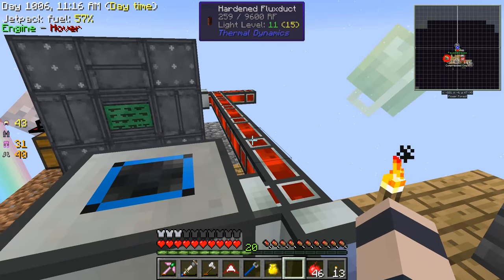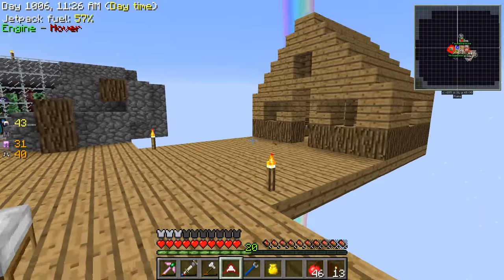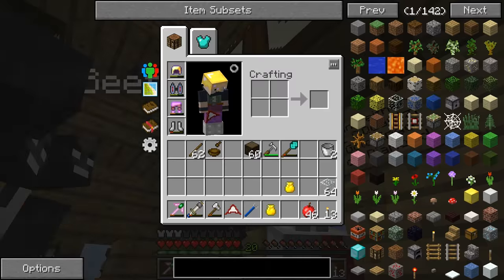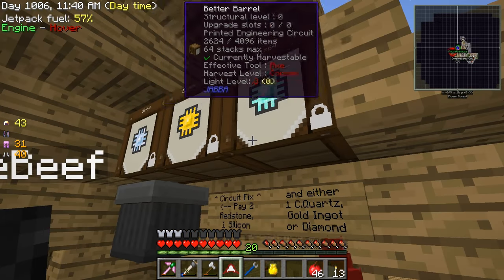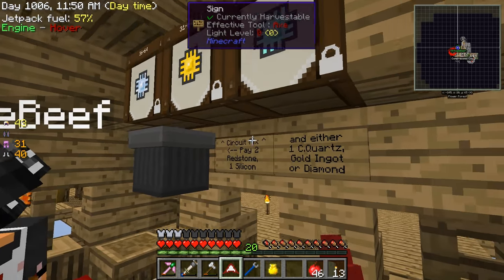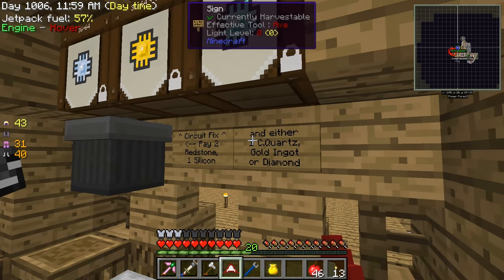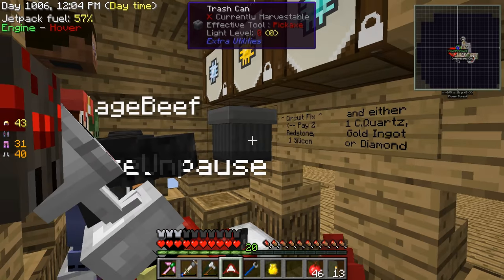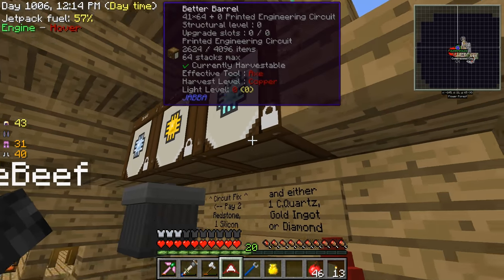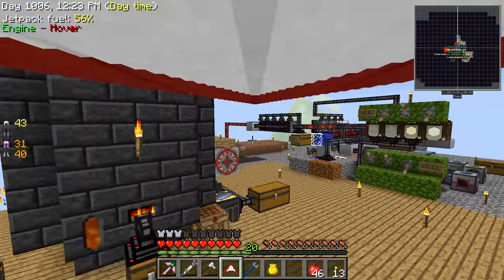I got something to show you guys. Remember how I was complaining about the circuits not working? They work in single player but in multiplayer the recipe is broken for some reason. These are the circuits — I spawned them in creative. In order to get them out of the barrels you have to pay for them. You pay two redstone, one silicon, and either quartz, gold, or diamond depending on which one you grab, and put it in the trash. It's sort of a semi-legit way of doing it. These barrels are locked — oh so I don't have to pay anything technically. We're going on the honor system here.